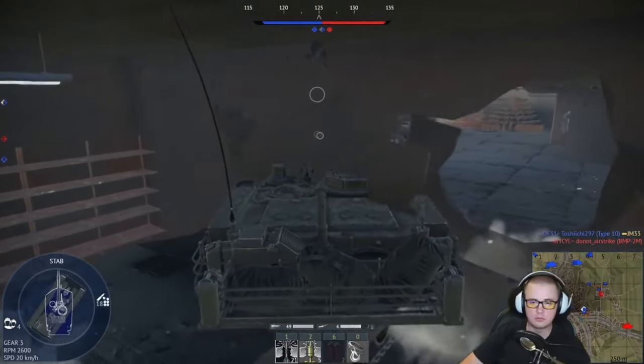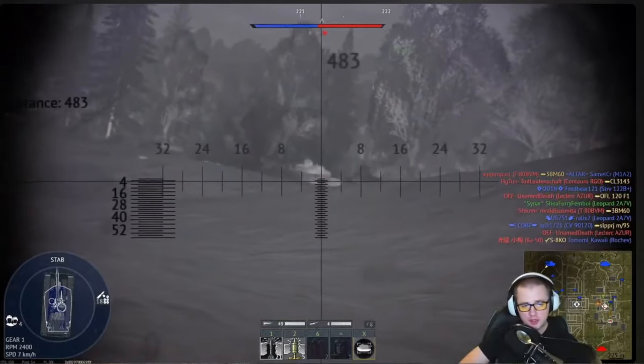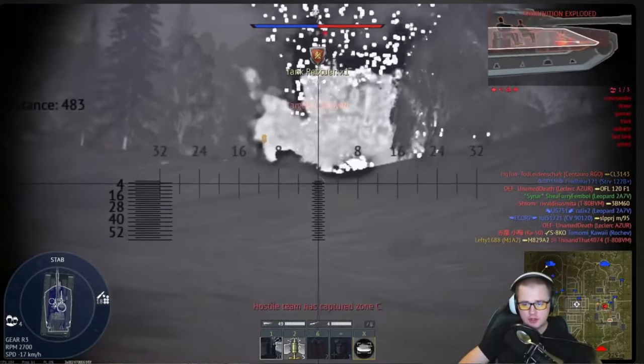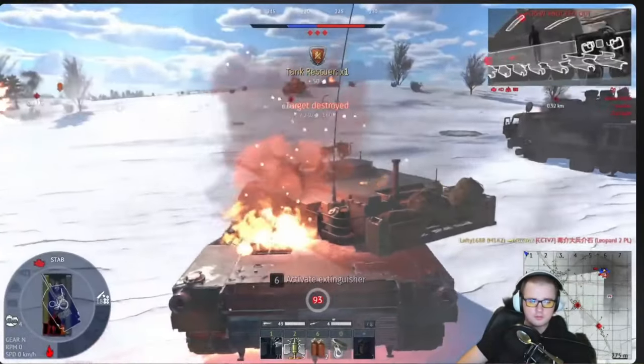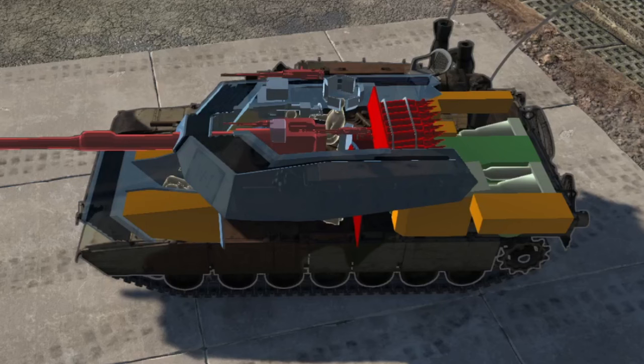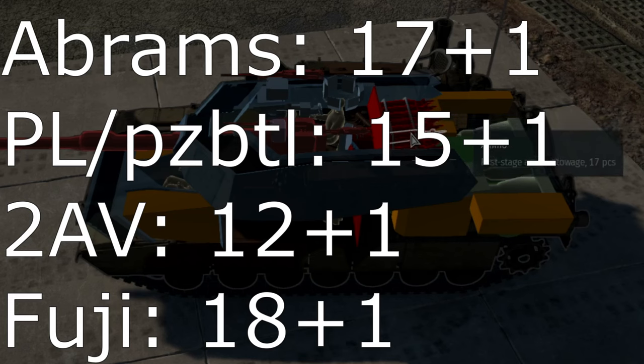Plan your routes and move in such a way that you're at least partially concealed. Rushing the point 90% of the time is a death sentence. Work with your teammates and help them with their kills. When your flank's about to be exposed, retreat. Always be careful leaving your spawn because odds are it's being camped. Don't take full ammo in NATO tanks — only take enough to fill up your first stage.